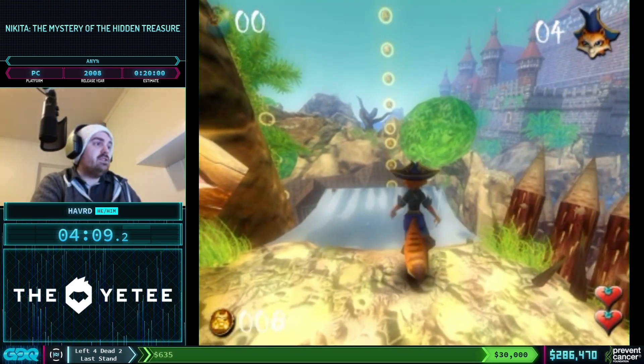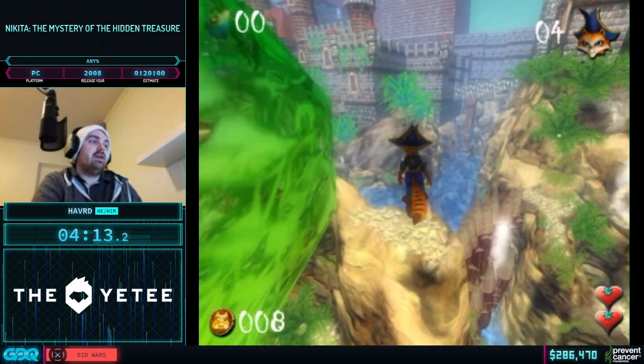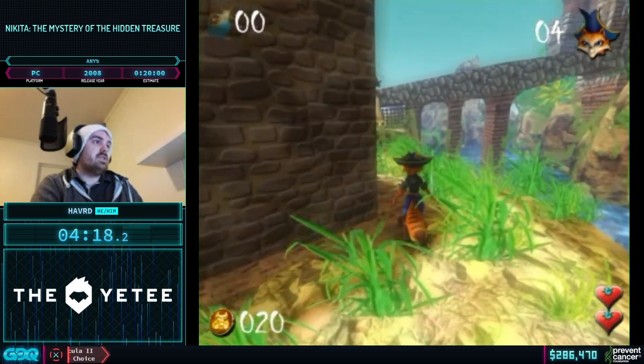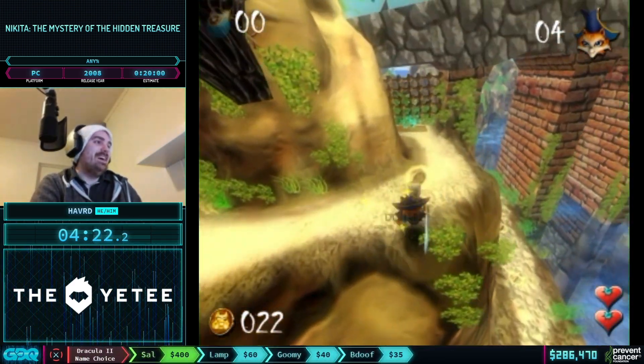This is the trampoline glitch — if I jump on the trampoline, input nothing, and then input something, I can now overtake the set trajectory on the trampoline, going out of bounds again. This is the end of the level and we've barely been in bounds this level.